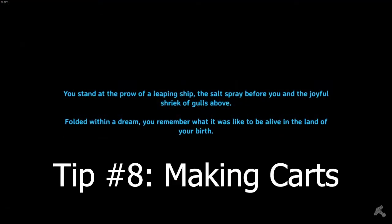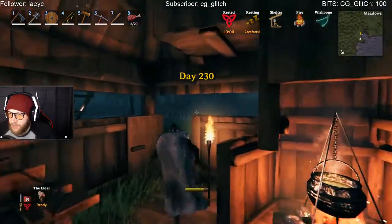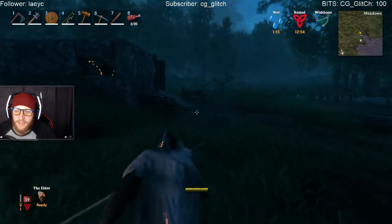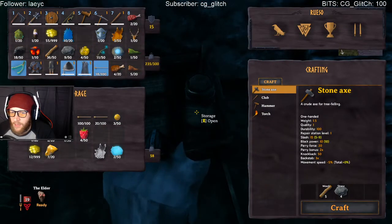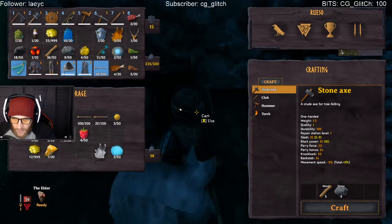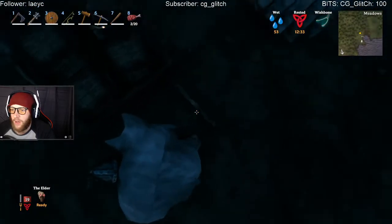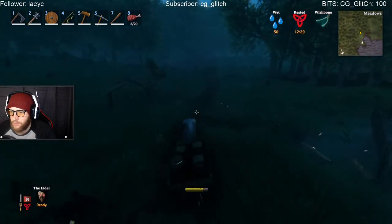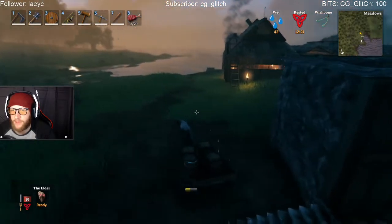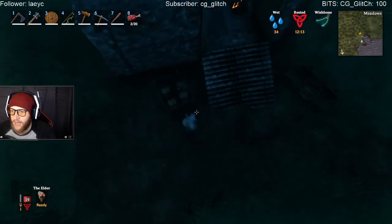Tip number eight is making carts. Have you ever filled up your inventory while mining or chopping? Carts will be your best friend. You can stack another 18 items in the cart itself, and it doesn't matter the weight — you can have a huge amount in it and drag it along. It does get a little heavy going up mountains, but to make a cart you need 10 bronze nails and 20 wood. It's going to be your best friend when mining copper.